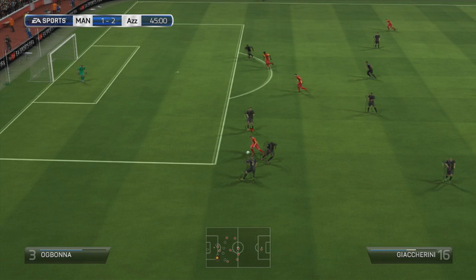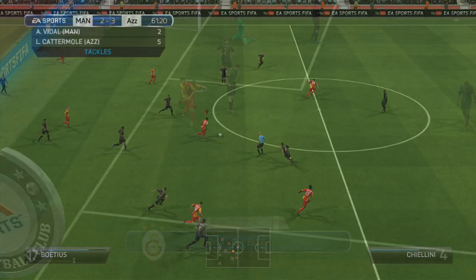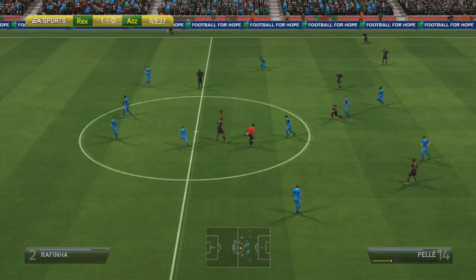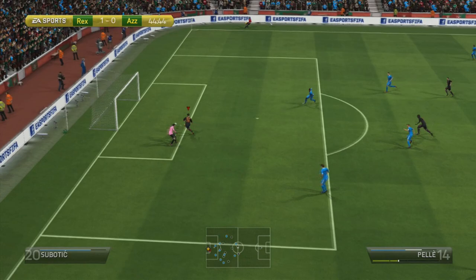Let's talk about his physical aspect. He is slow — 60 sprint speed — you're not buying him because he's fast. In terms of strength, he does have that 93 strength stat and is very strong on the ball, however I didn't feel as though it was 93 strength. Drogba and Lukaku did feel significantly stronger than Pelé.